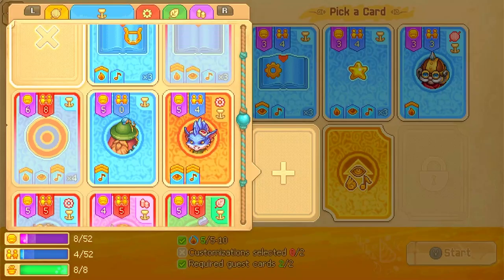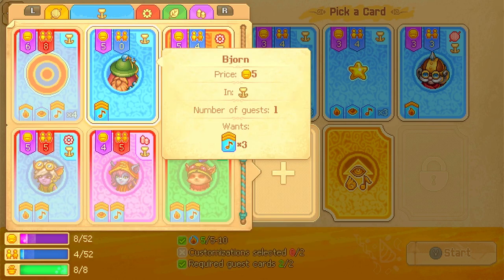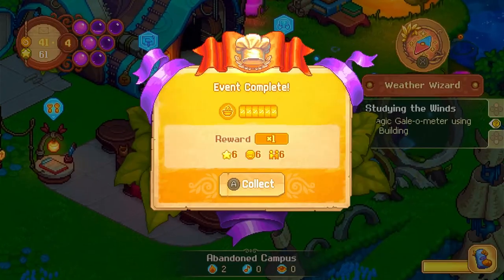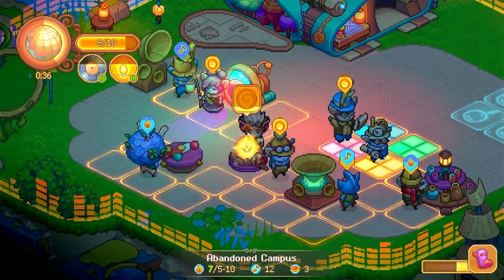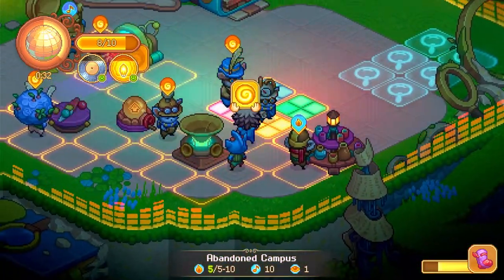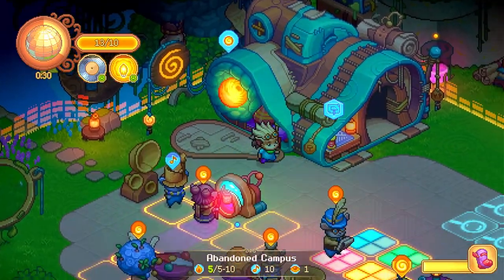For the party, when you are having trouble reaching the goal, don't forget to invite famous Yordels. They will generate more mood and friendship points. You can earn their points by serving dishes. A famous Yordel's ball of party yarn is worth 3 to 5 points, so try to notice when their balls are ready to be collected.